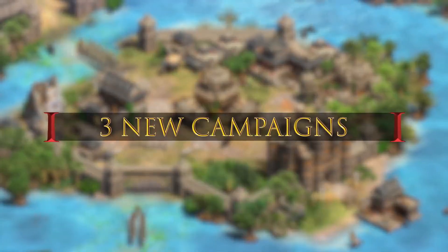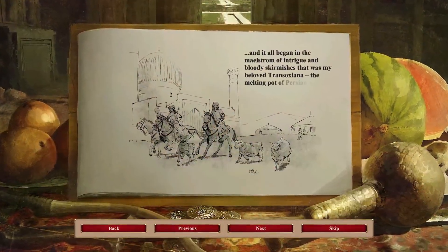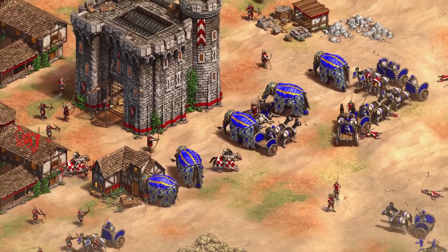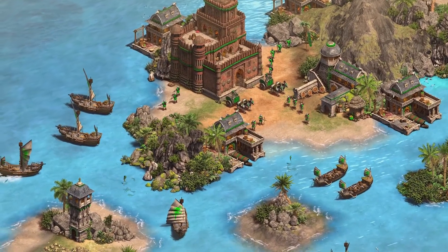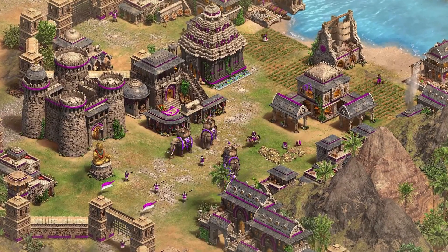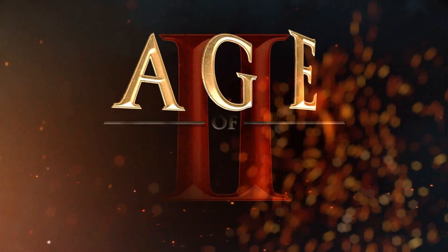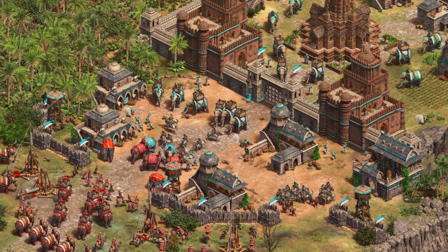The trailer narration begins in Transoxiana, the melting pot of Persian high culture and nomadic traditions, speaking of warriors and weapons, faith and fury, and the greatest ruler of the Pala dynasty, Devapala. It also references a newly crowned ruler whose father took the name Raja Raja, and his son's ambitions at Tanjore. The campaigns look really interesting.